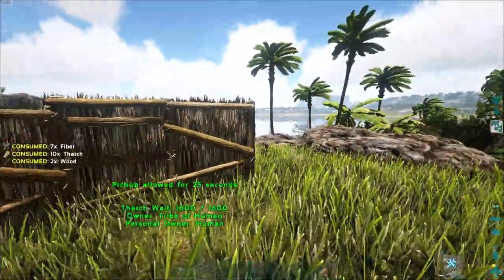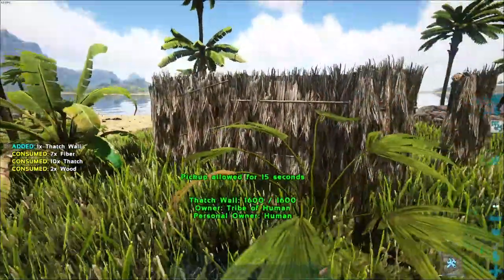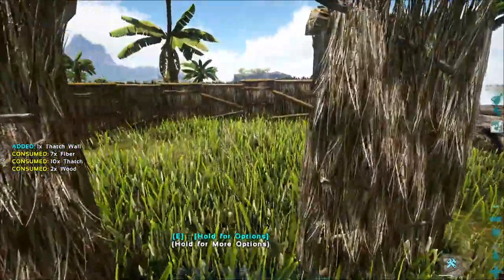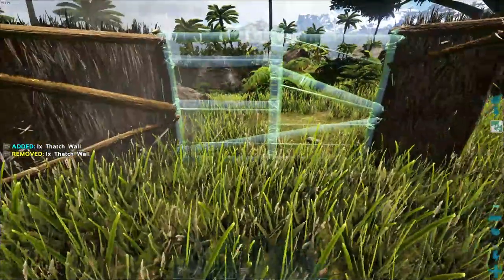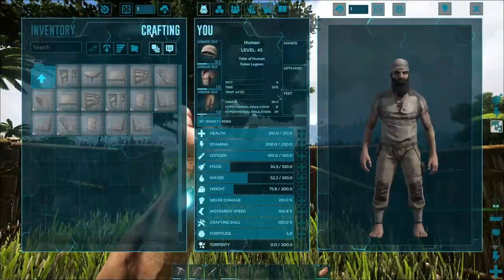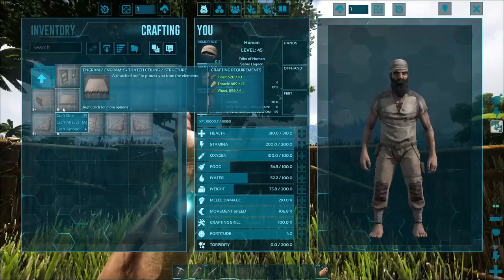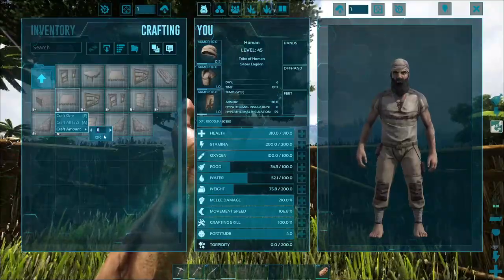Alright, so I've decided I'm not going to do a foundation again — I'm just going to do some thatch walls, and I put down some wooden foundation, so I'm going cheap again on the building. Don't be mad. I'm going to probably go cheap on the ceiling too. I think I'm going to need eight of these.